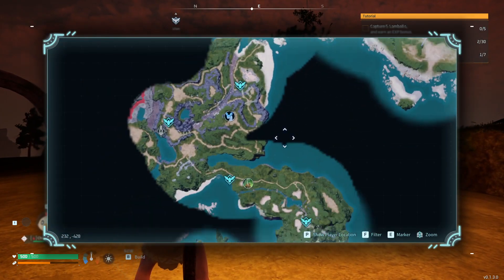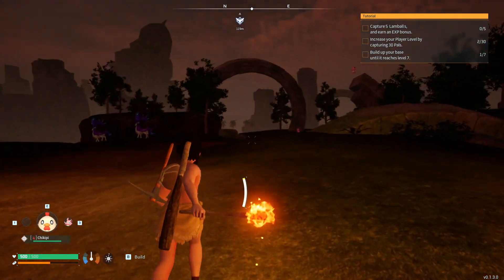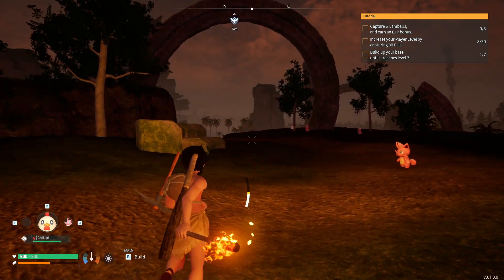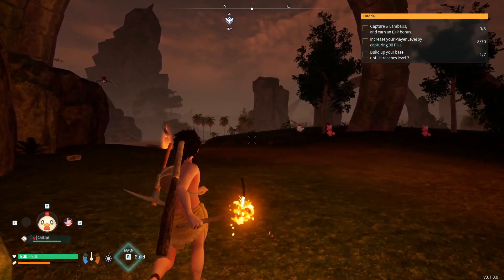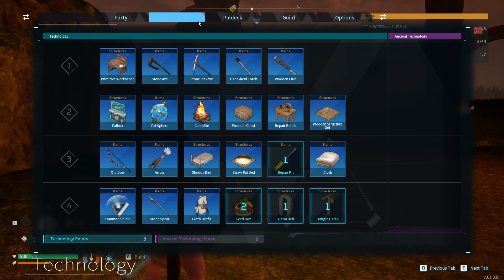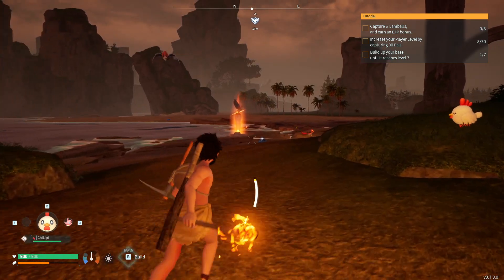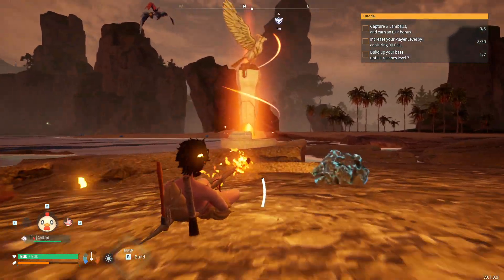We can see along the way if there are any bosses we can try to capture or kill. Something I learned is that with bosses you get Ancient Technology points if you kill them, and some parts for it. I don't know if you still get them if you capture them, but I just want to capture every boss honestly. The only item I really want to get is the grappling gun — that looks like the coolest item to possibly get.